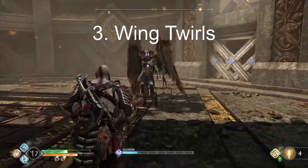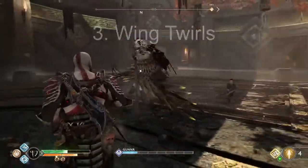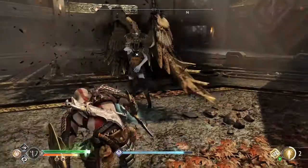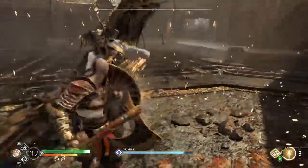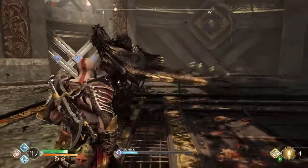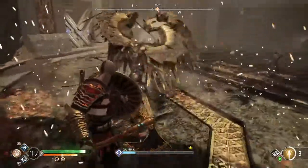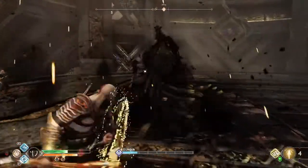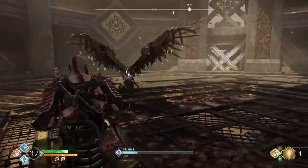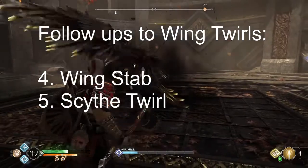Number 3: Wing Twirls. These are blockable attacks at ground from close range with no attack pulse. The audio indicator is the metallic scrape of her wings. Gunnar swipes each of her bladed wings in wide arcs to one side, then the other, following a 1-2-1-2 rhythm. Each hit can be easily blocked or even parried, but that may leave you vulnerable to a followup if not timed perfectly. The wing twirls have two possible followups: Wing Stab and Scythe Twirl.